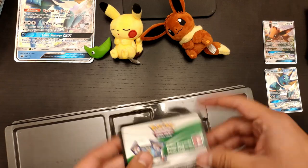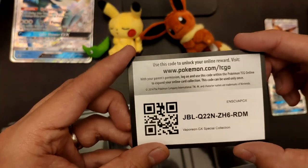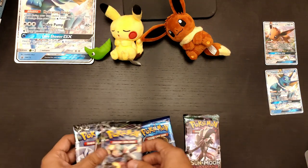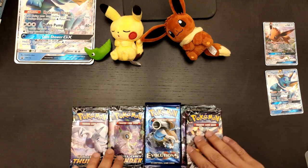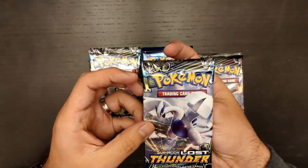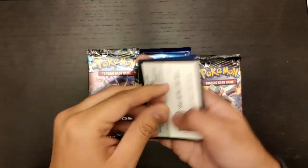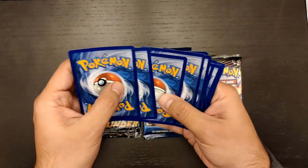And of course, as always, we have the promo card. Here it is for everyone. Let's go ahead and open all the booster packs we have here, and hopefully we have some luck. I've put the camera a little closer so we can see the pulls better. We'll start with Lost Thunder, which is the latest set. Remember that the Team Up set is actually coming up soon, so this will now be the older set.